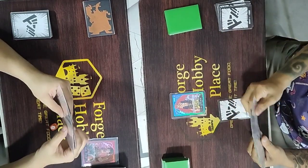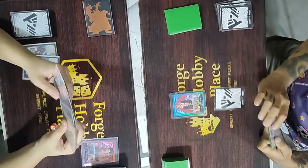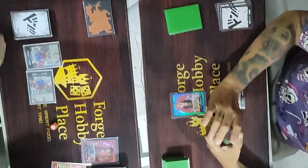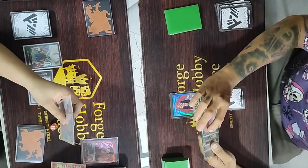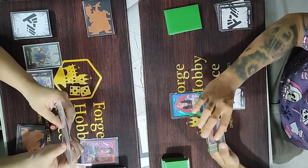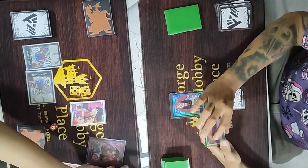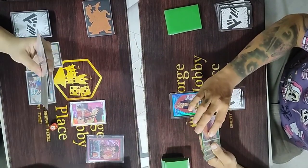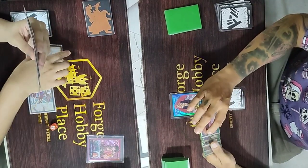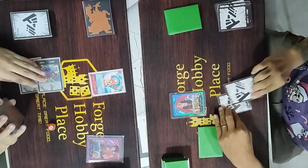It's his first turn, so he just passed. Now it's my turn for Luffy. I pay one Dawn and use Saobody, drawing five cards and searching for a card with a Straw Hat name tag. I chose the five-cost Rush Luffy. Then I pay one Dawn and put down the blocker Chopper. It's Kid's turn now.